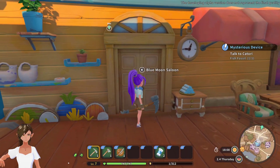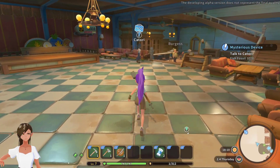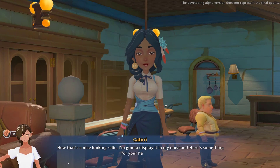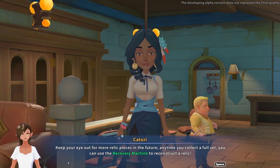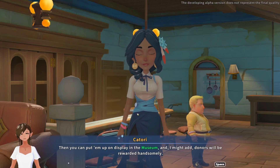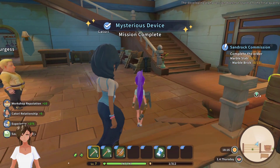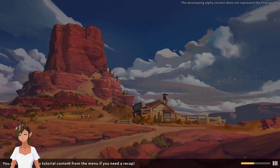Where is she? Blue moon, I hope. Yeah, there she is. Mystery relic — well, that's a nice looking relic, I'm going to display it in my museum. Here's something for your hard work. Keep your eye out for more relic pieces in the future — anytime you collect a full set you can use the recovery machine to reconstruct a relic, then put them up on display in the museum, and donors will be rewarded handsomely.